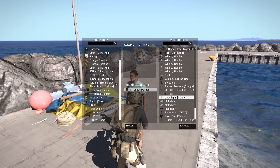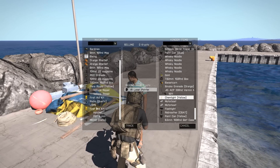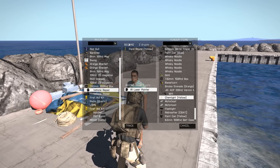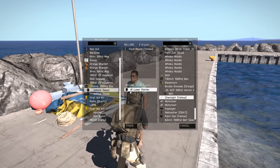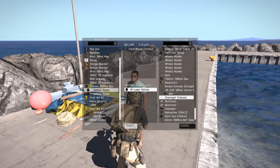Let's say I wanted to sell him something as well. At the moment I'm selling nothing. I can just go down to my inventory — let's say I want to get rid of my yellow flare. Double click on that, it says selling. I'll get two crypto for my yellow flare, and I'm buying the IR laser pointer for six crypto. Then at the bottom you just click trade.